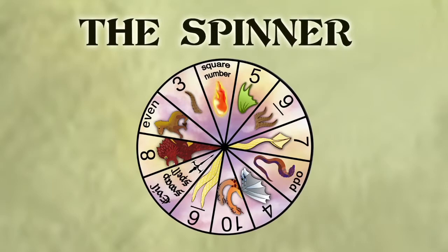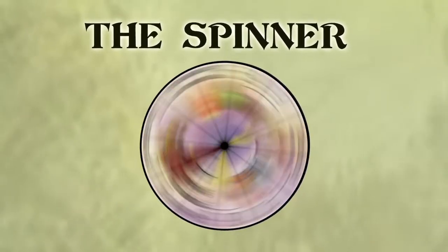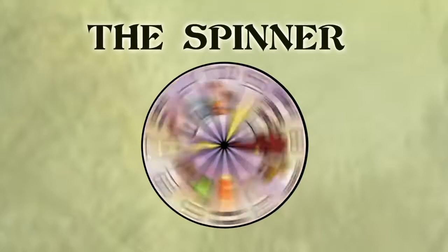The magic spinner shows the different features of the dragons, and it is used in the second part of the game to tame the dragons.